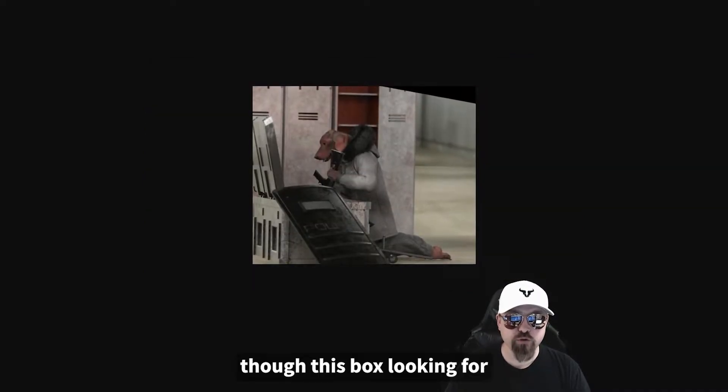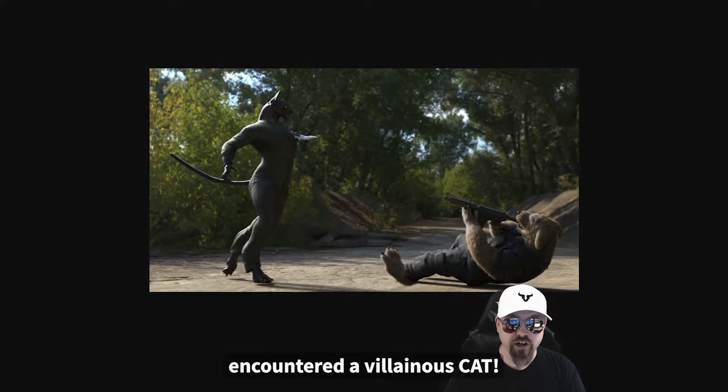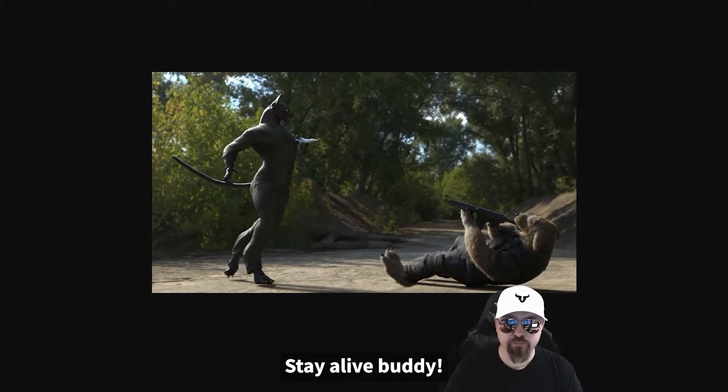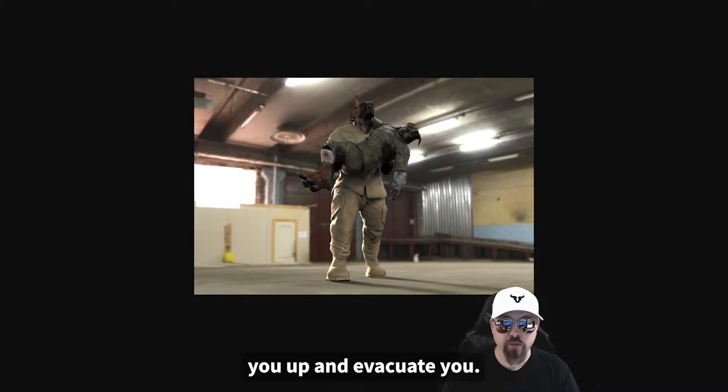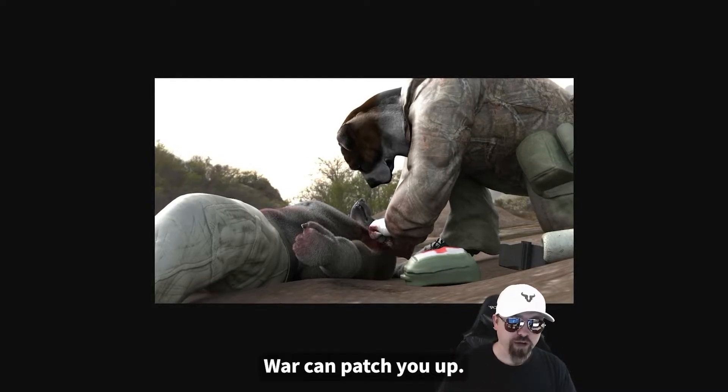This dog of war is rummaging through a box looking for gear to survive the island. This dog of war has encountered a villainous cat — stay alive, buddy. Just in case it goes south, your team could pick you up and evacuate you. Once you get to a safe area, the dog of war can patch you up.